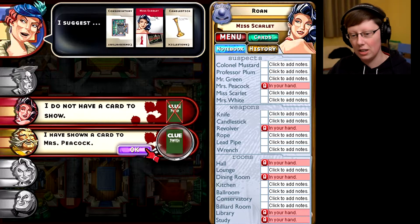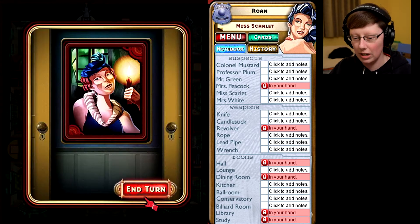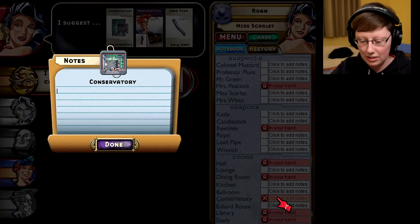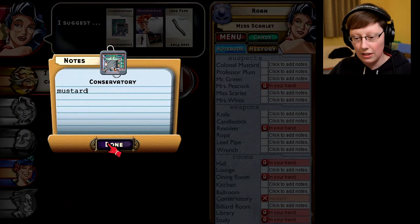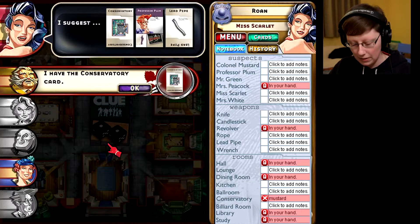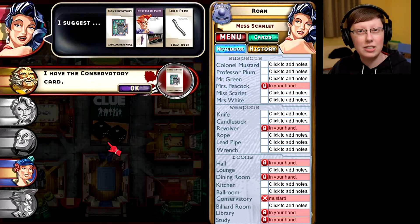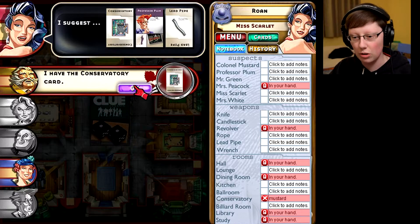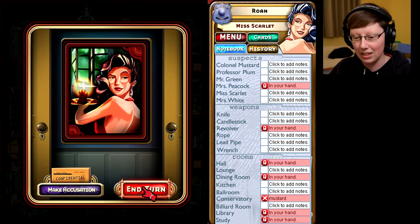I have none of these cards myself, so I have absolutely no idea what Mustard could have shown right here. But you had Conservatory — that means it's likely that's what he showed on the previous turn to Peacock as well. I can't say with 100% certainty — it's possible Mustard had either of the other two cards from Peacock's guess — but likely he showed Conservatory since he just showed me the same thing.